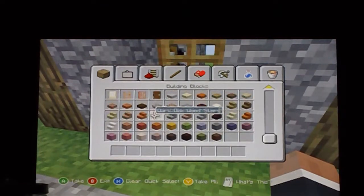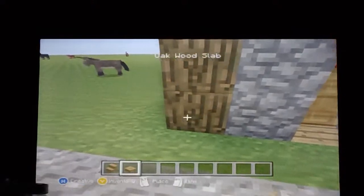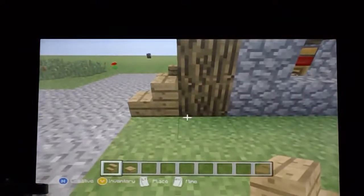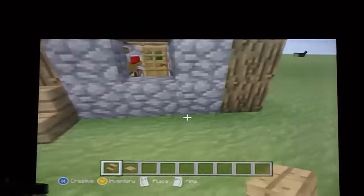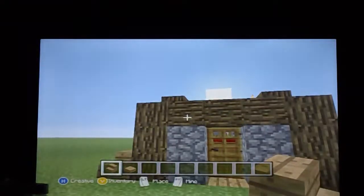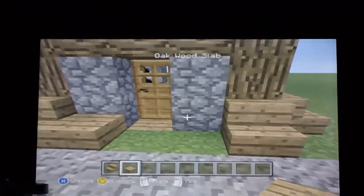You're going to need some oak stairs and some oak slabs. Go ahead and place the oak stairs now - watch carefully with these stair placements. The reason why we're not placing any right here, you'll see why in just a minute. Place slabs around here.